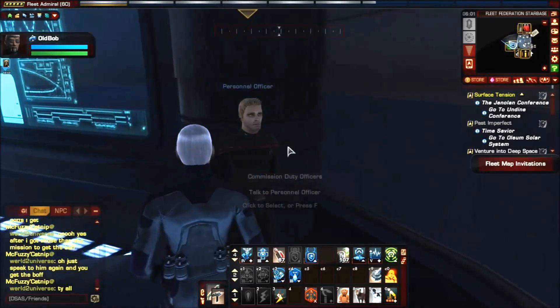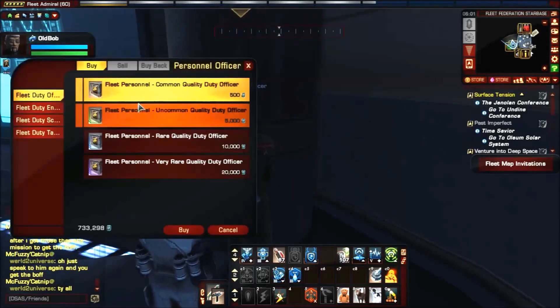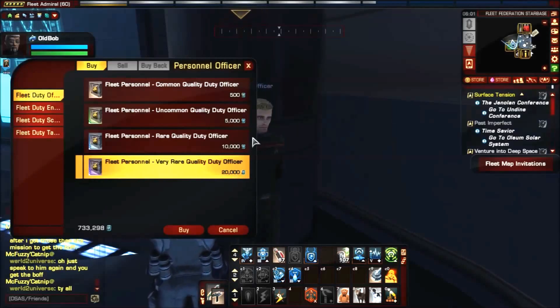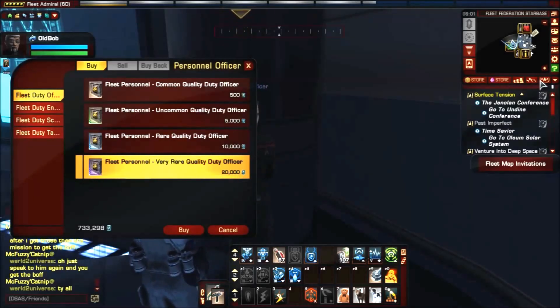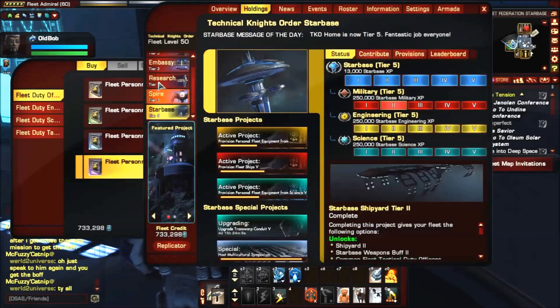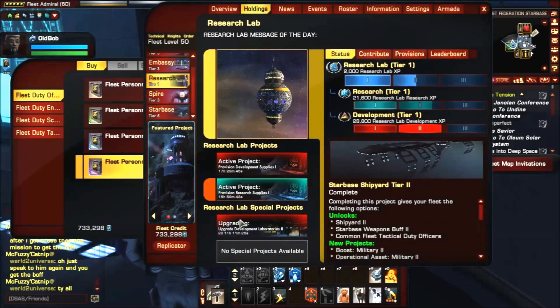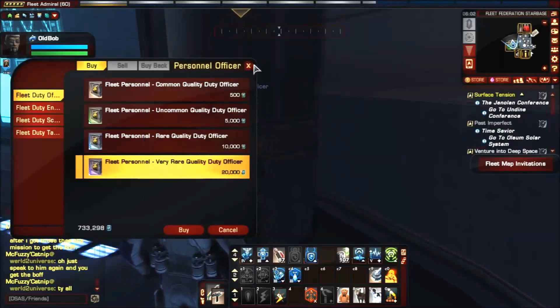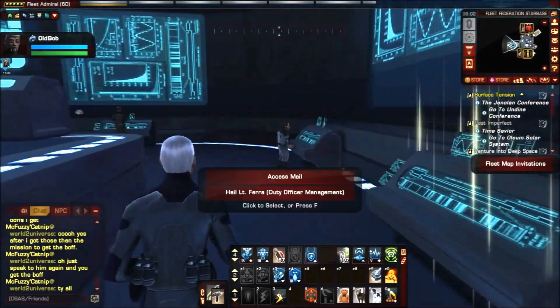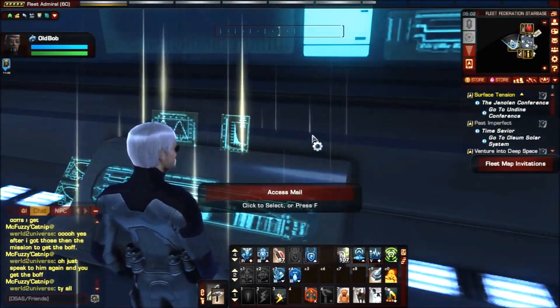This guy lets you requisition duty officers. If you want very rare duty officers it costs 20,000 fleet credits. Right now I have 733 fleet credits, but I'm waiting for the research lab to get to level 3 before spending them — I think I need about 900,000 to get all the different bonuses, so I've been saving for a long time.